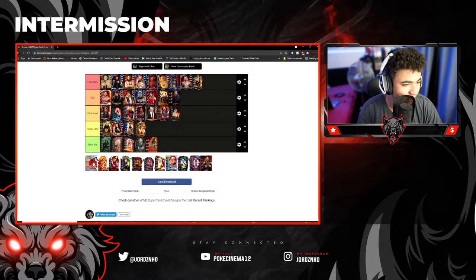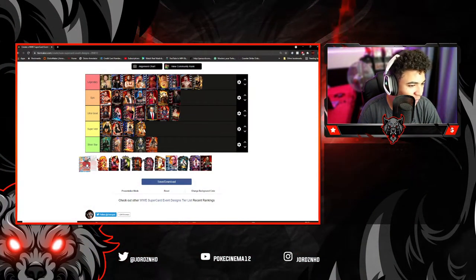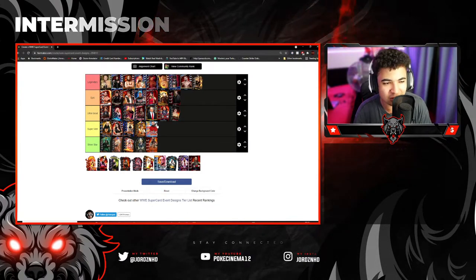Then this Firefly Funhouse Bray Wyatt is a Money in the Bank card. I like the card design — I just thought it was a bit childish, but at the same time it looks sick. I'm just going to put it in Super Mare. I believe they could have done better, and the image isn't the greatest.